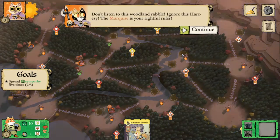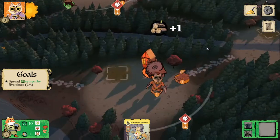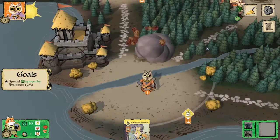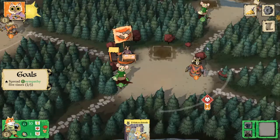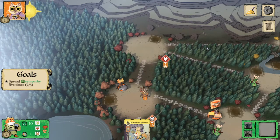Cats are going to go ahead and take a turn, build another sawmill back at their keep, take a recruit action, and a march.